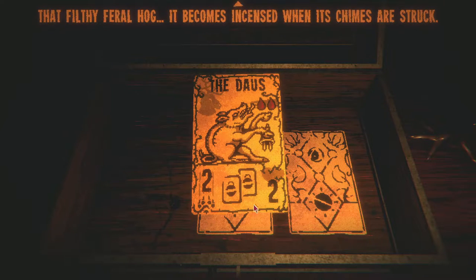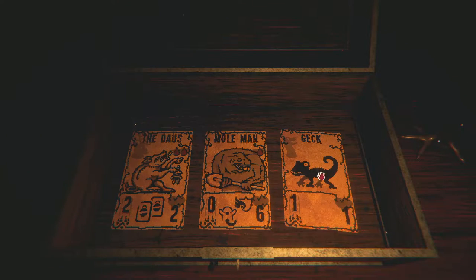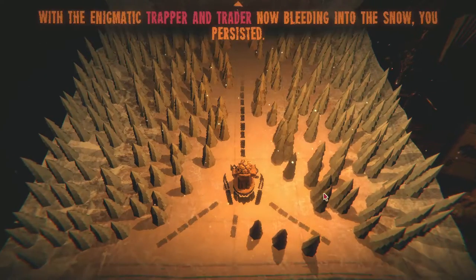I kind of like this ability — that filthy feral hog becomes incensed when its chimes are struck, and it's a hooved creature. 'When a card bearing this sigil is played, a chime is created on each empty adjacent space — a chime is defined as zero power, one health.' It's another defense land card. The Geck is a strange card to me — it's a free card to put down, which I didn't realize. I'm taking the Geck; I need more cards that can go down. Not the most powerful take but I've been struggling with getting normal cards down.